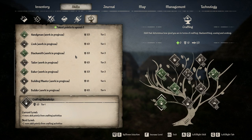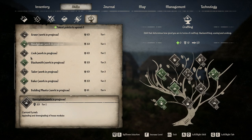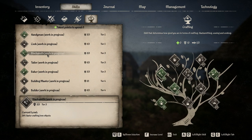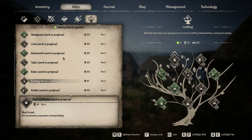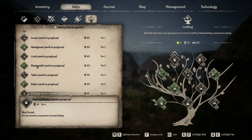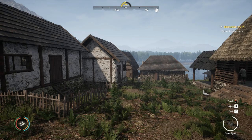Crafting is another skill tree where a lot of things say work in progress — basically everything right now. These are just suggestions based on what the descriptions say. Handyman seems like it'll be good once upgrading and downgrading house modules is in the game — it'll save lots of resources. Blacksmith gives 30% faster crafting of iron objects, and crafting iron objects is the slowest thing in the game, so I'd definitely put points there. Baker would also be a focus, and maybe Building Master. The ones that take the longest are baking and blacksmithing, so those are the most useful crafting skills.